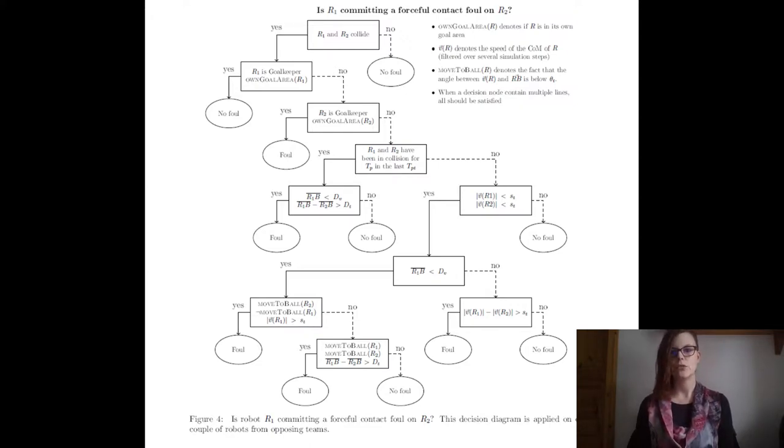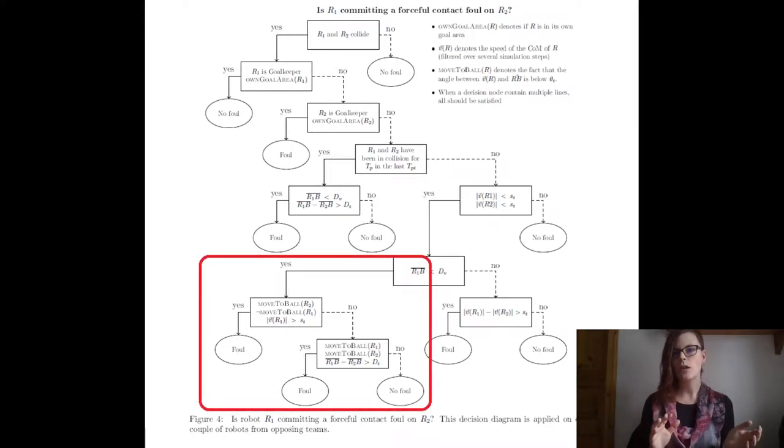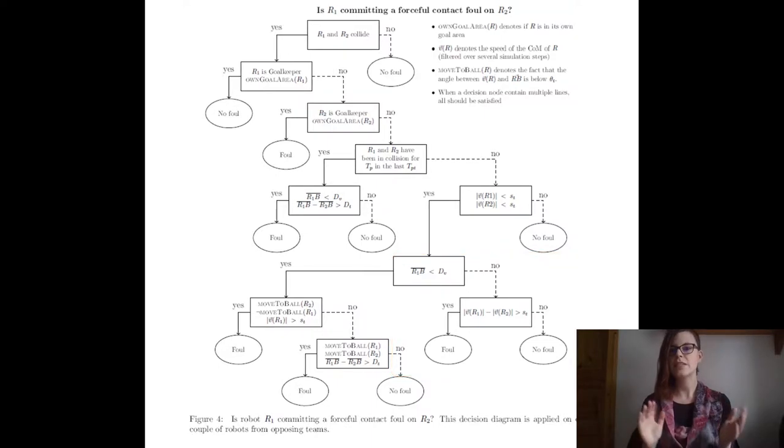It basically still covers the same rules you're used to from the physical competition. We still have protection of the goalkeeper in its own goal area, and we have different penalties depending on whether the forceful contact happened in close proximity around the ball or further away. With the decision tree, it's hopefully very easy for teams to understand and for the automatic referee system to apply the forceful contact rules. We hope to both avoid over-penalizing teams and still protect smaller robots playing against larger robots.